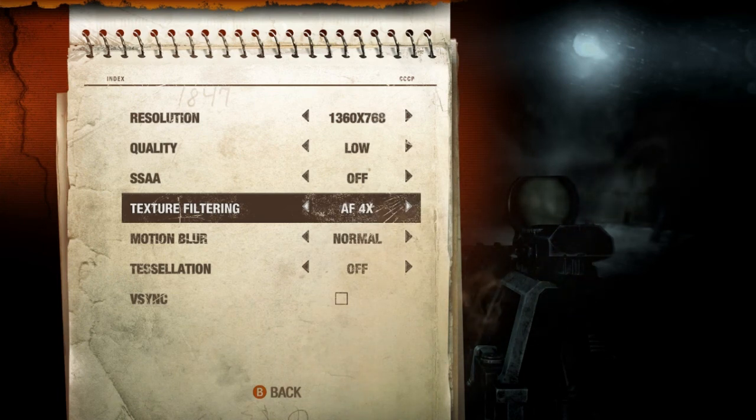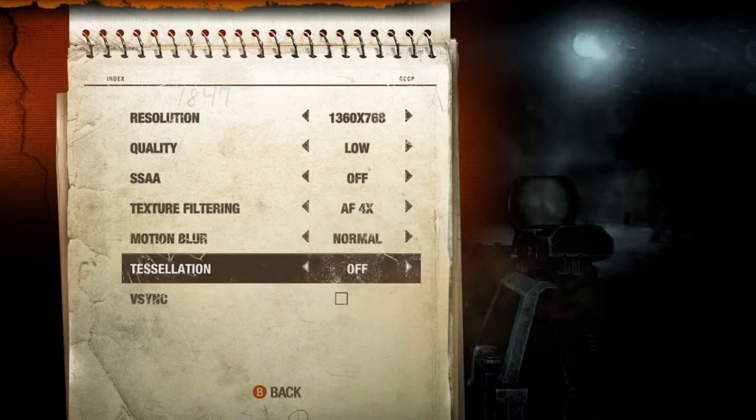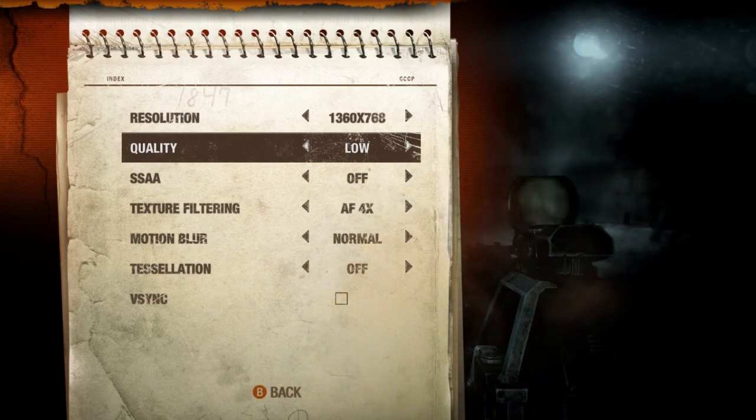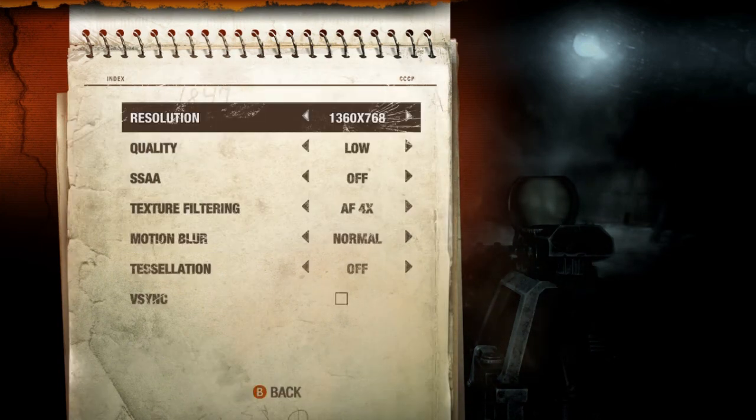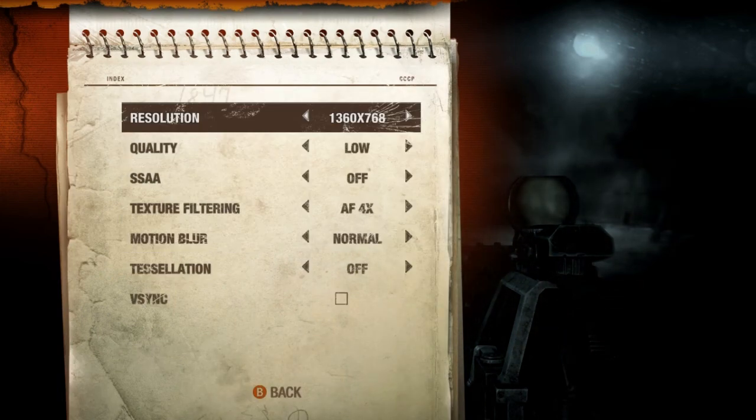Texture filtering could be 4x or 16x. Motion blur is set to normal rather than low — I think motion blur is important for gameplay. Tessellation is off because that really drops the frame rate. I'm thinking I might have to turn motion blur to low, because I was getting about 25 FPS without FRAPS. Now that FRAPS is running I'm not sure what I'll get, but here are the settings — we'll see how it plays.